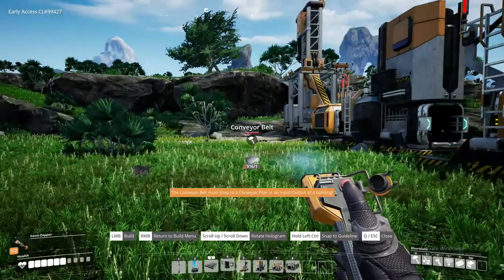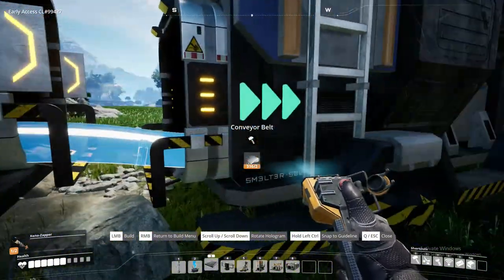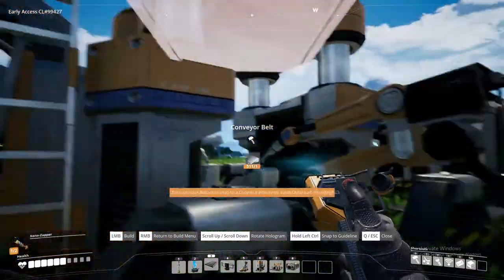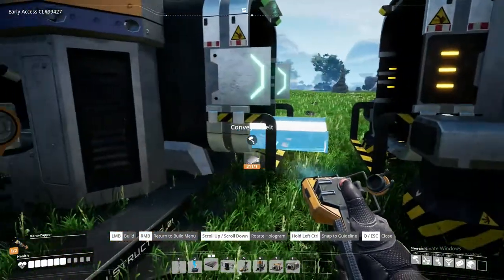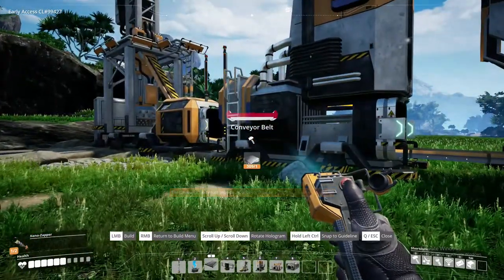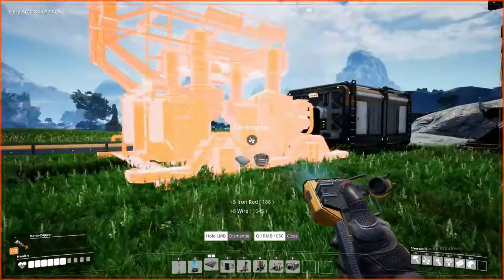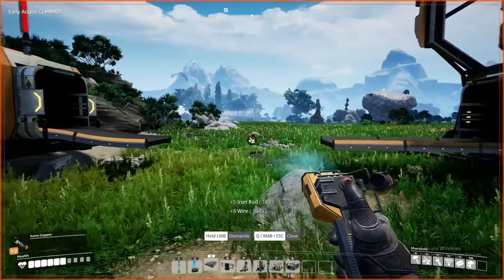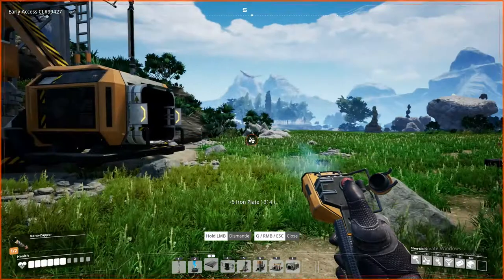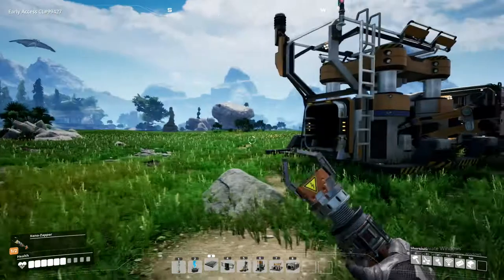We're going to need some conveyor belts. The conveyor belts will come out of here, go into our smeltery, and vice versa into the constructor. The constructor goes into the storage. Actually, I'm really stupid — this doesn't need a smelter. It just needs the constructor. I forgot about that. We're dealing with limestone, people. You don't smelt limestone!